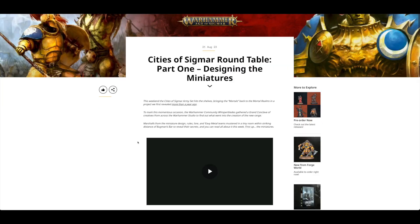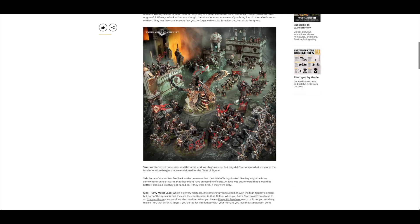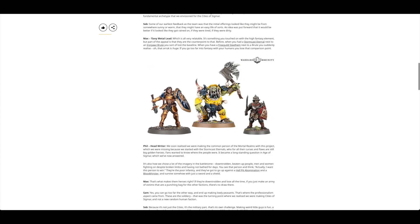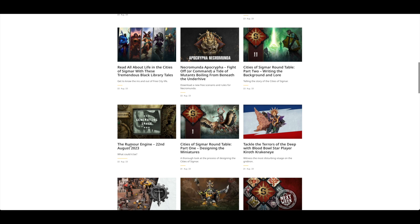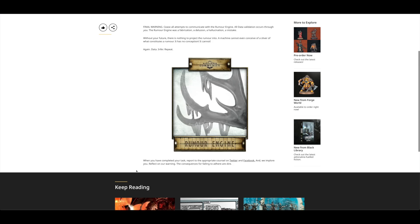Cities of Sigmar Roundtable on designing the miniatures — a nice video article on how they were designed. The sizes look quite cool. The knights look awesome — it's kind of like Diablo but in miniature form. I like it. There's this strange thing — is it horns? It looks like some kind of slime or material coming off the horn. Maybe Nurgle.